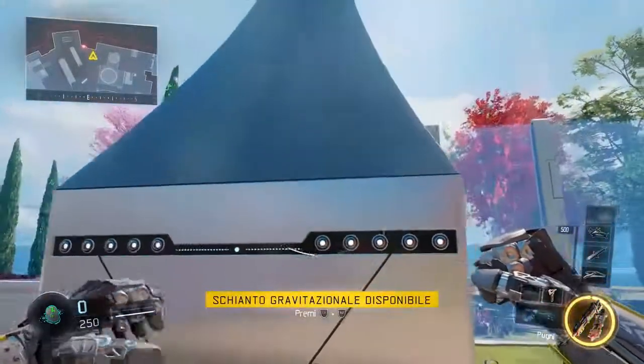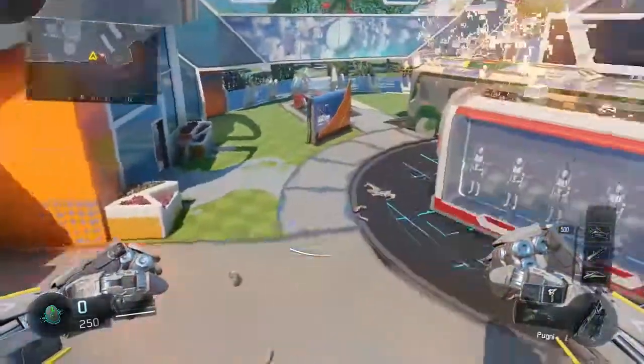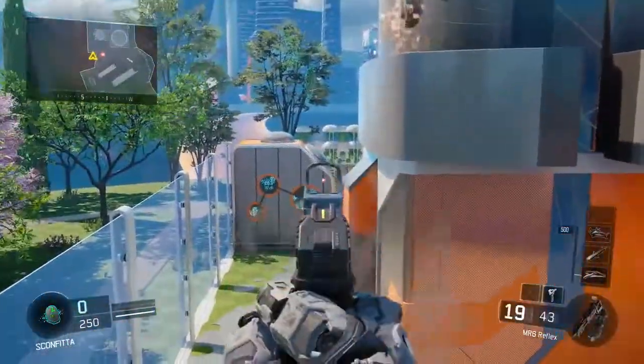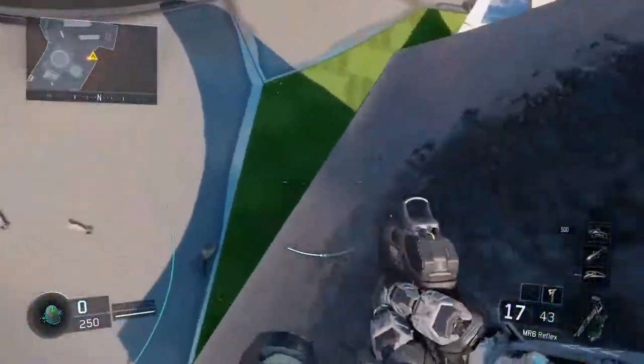Seconda mappa, Nukta, nei lati della mappa. Proviamo questi due spot. Saltiamo, o meglio dire, voliamo fino alla terza mappa e temiamo lo schianto gravitazionale. Con anche qui possiamo vedere due punti della mappa, soprattutto uno spawn importante e il viale. Potete farlo anche col salto normale.